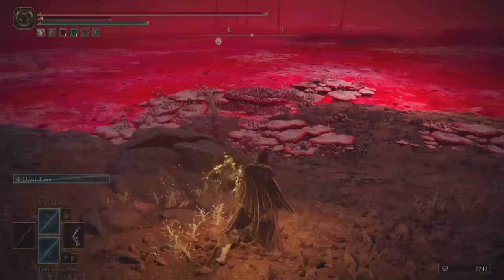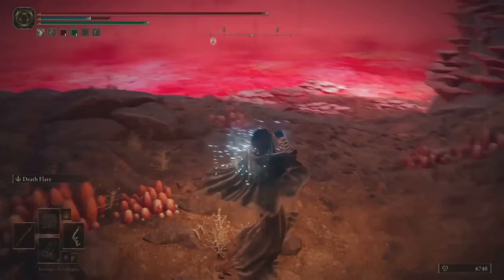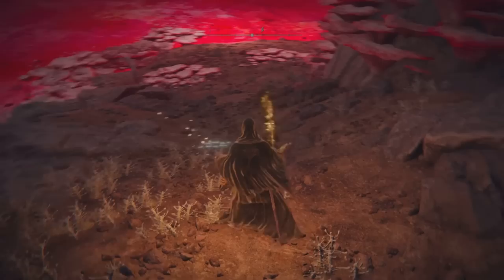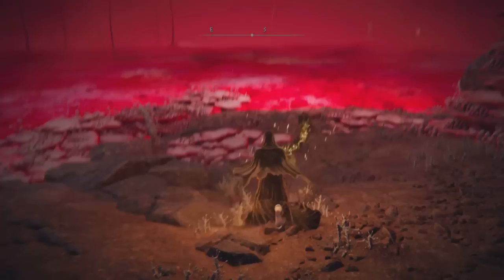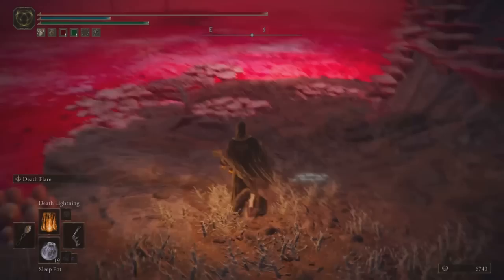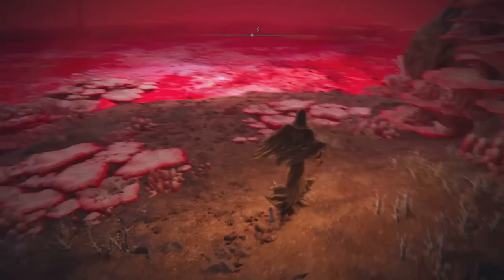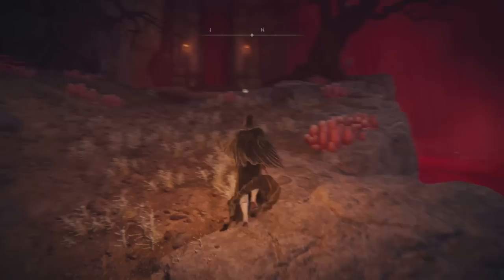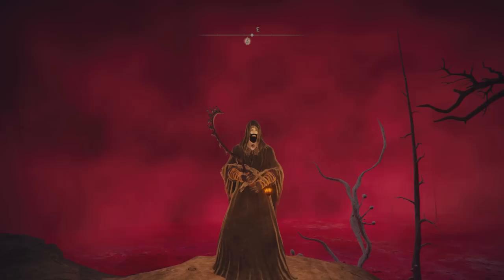We also have Death Flare, which is the Ash of War for the Eclipse Shuttle. That's useful if somebody is close to being Death Blighted or if we're low on FP and can go in for a couple quick hits. The follow-up portion of that Ash of War does create an explosion which delivers more Death Blight than any single hit — if you press L2 once and then press it again, you can create that explosion and hit your opponent with extra Death Blight buildup. The strategy I found most useful was to sleep my opponent first with a sleep pot and then run up and quickly cast Death Lightning. There is enough time to cast Death Lightning and hit them with the lightning strike while they're still in the sleep animation, as long as you can get close to them.